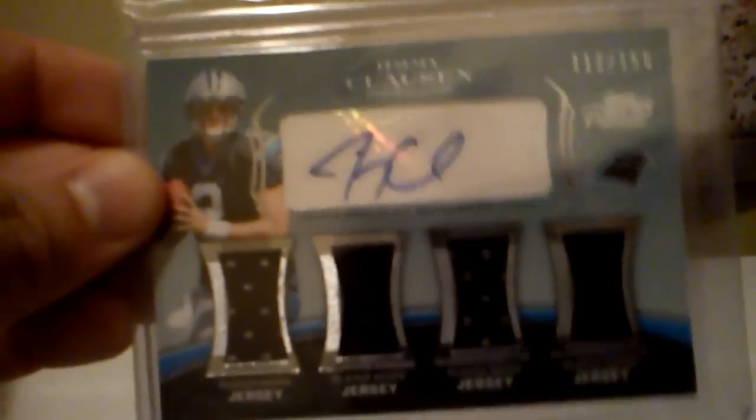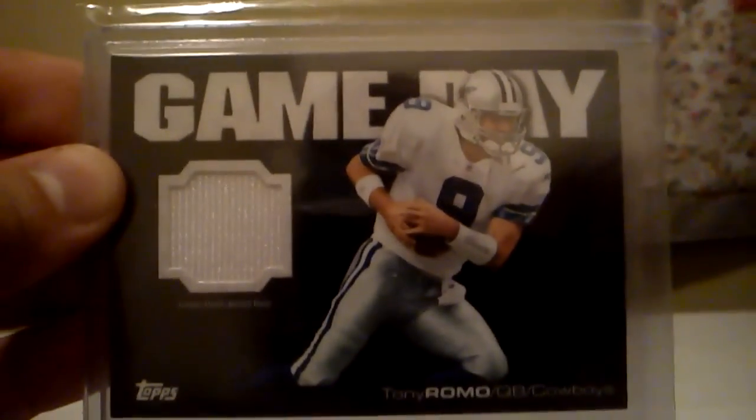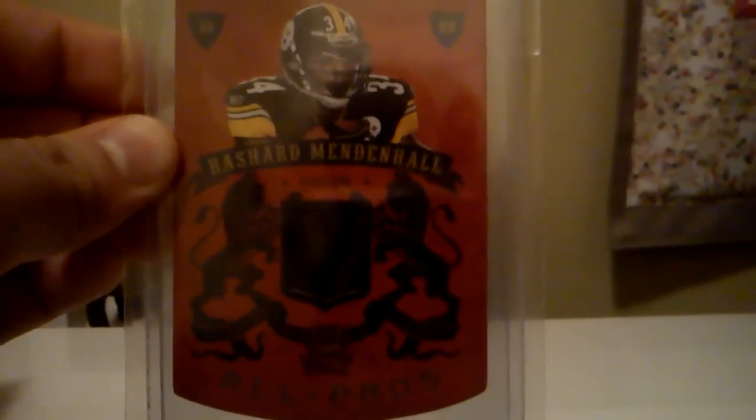A quad relic auto of Jimmy Clawson, out of 150. Rookie auto from Crown Royal of Sean Weatherspoon, out of 249. Got a nice rookie auto from Topps Unrivaled of Ben Tate, out of 480. Got a nice game day jersey of Tony Romo. Nice jersey from Crown Royal of Richard Mendenhall, out of 299.